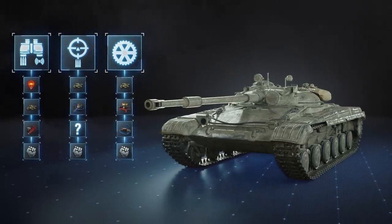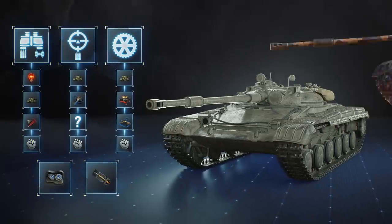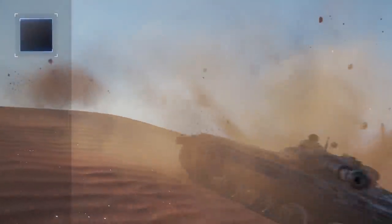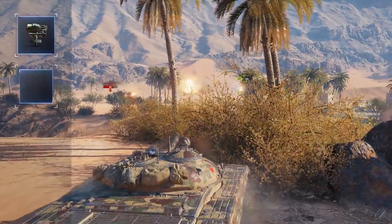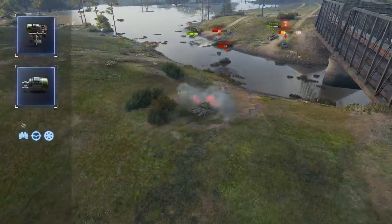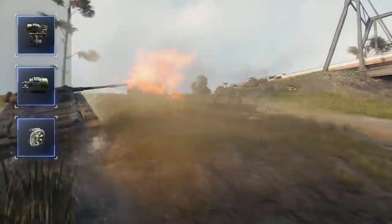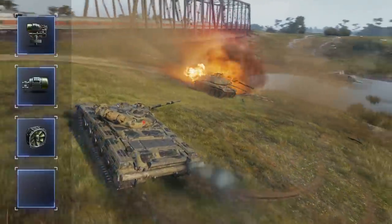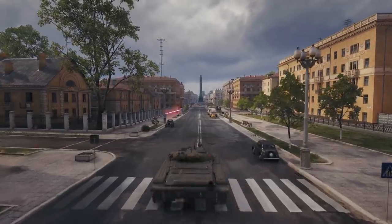As for equipment, coated optics and a gun rammer are a must. The third piece is entirely up to you. If you think accuracy on the move is crucial, install the vertical stabilizer. For better aiming while stationary, consider the enhanced gun-laying drive. If your crew is already well-trained with Brothers in Arms and you're ready to use extra combat rations, then improving ventilation might do the trick. There is also the camouflage net for patient players who like passive spotting from bushes.